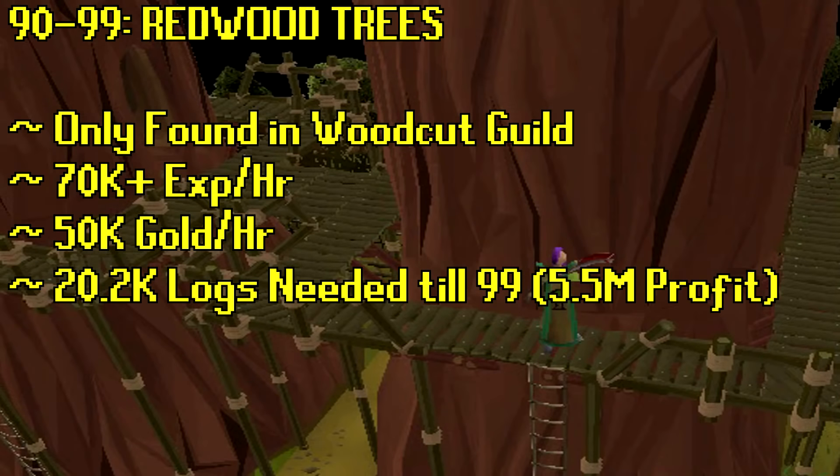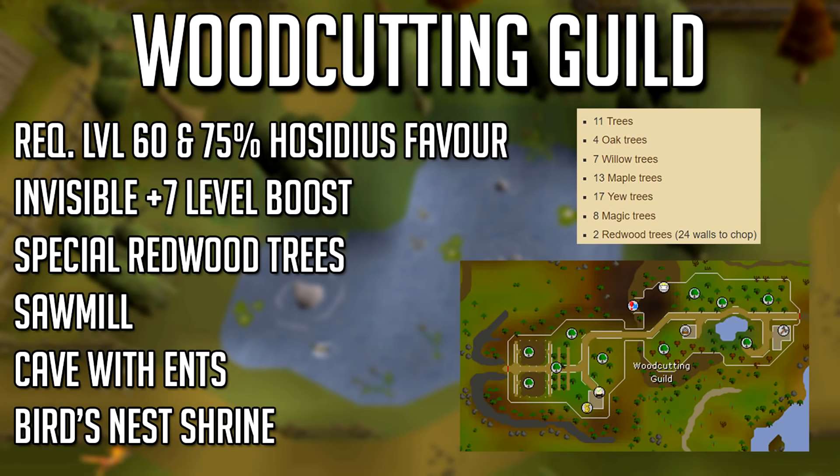There's also the redwood tree, unlocked at level 90 and only found in the Woodcutting Guild. It's roughly 70K XP an hour if you're focused — probably 55 to 60K if you're more casual. Cutting these logs gives about 50K gold an hour at around 250–300 GP each, though back in the day they were worth more than magic logs. You'll need to cut around 20K logs to reach 99, making about 5.5 million profit. The Woodcutting Guild also provides a 7+ invisible boost, helping you get more logs, more XP, and more gold.